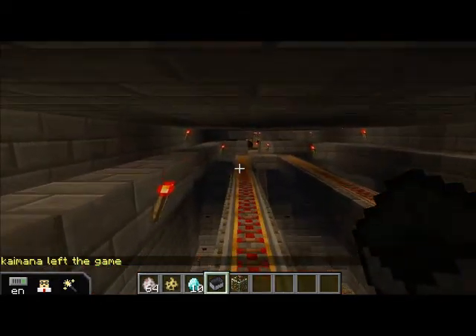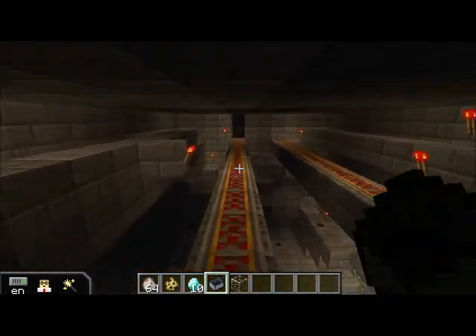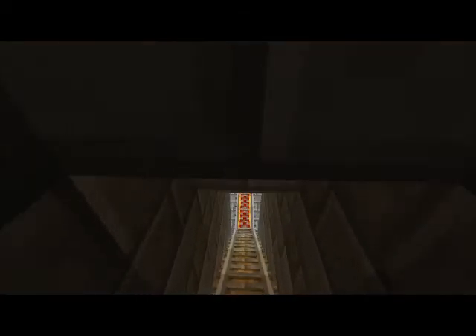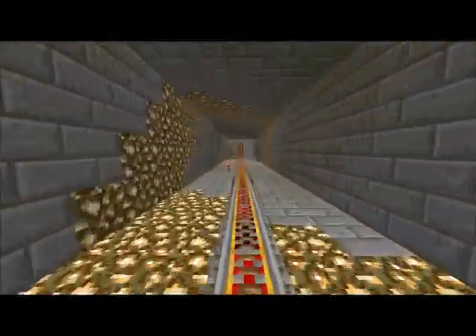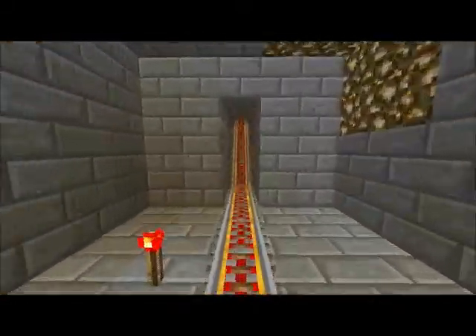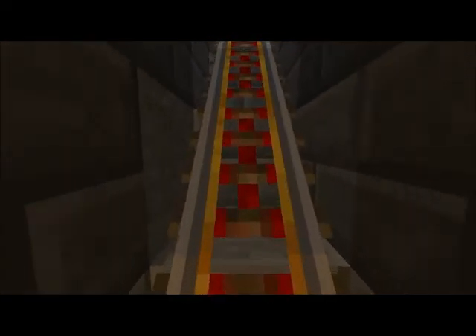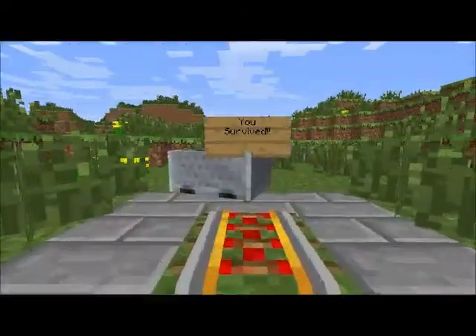It just keeps going around on top of what we saw before. In front of us, there is a dark hallway. Down here, we have a huge spiral, and I think I might get a little dizzy. Up here, as we go up, it looks like there's daylight ahead, and a sign that says that you have survived.